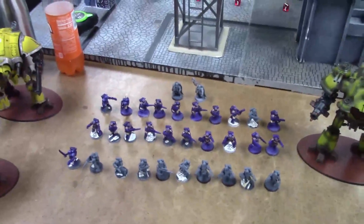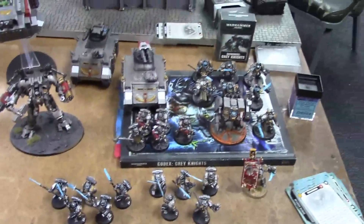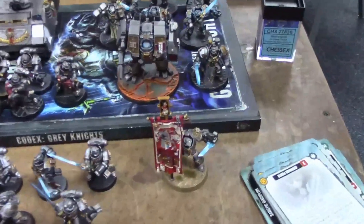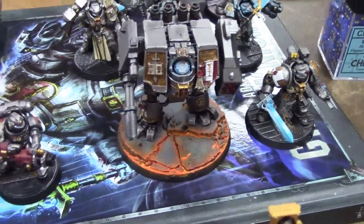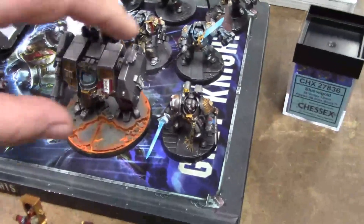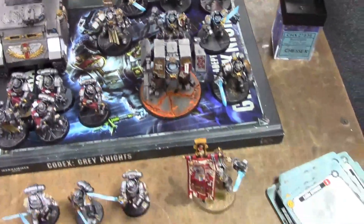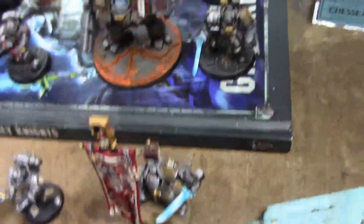Let's take a look at the Grey Knights backing him up to hold the city center. Our hero character is the Venerable Dreadnought Cassius — pretty fluffy considering every chapter says dreadnoughts are heroes. He's kind of vice-leading with a Brother Captain. We've also got a Brotherhood Ancient and a squad of Terminators.